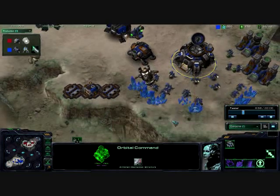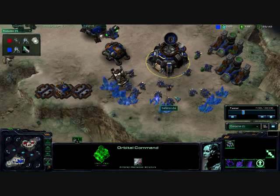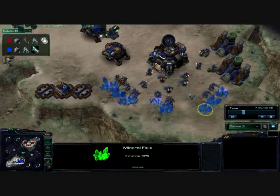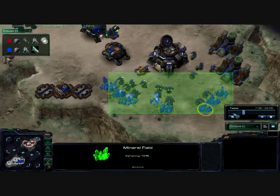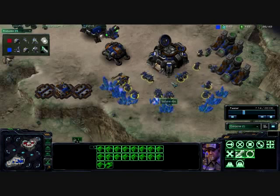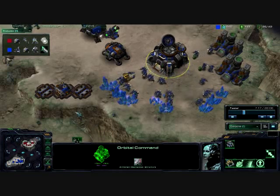Oh my gosh, almost a hundred energy — no, no, no. Once it hits 50, put down a mule immediately. That's how you get minerals, not how you get gas. As you can see, I'm not doing that.